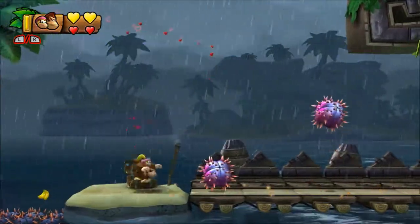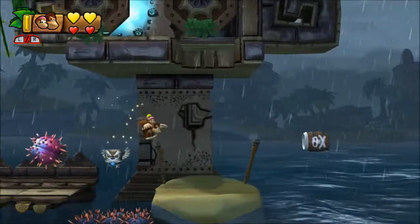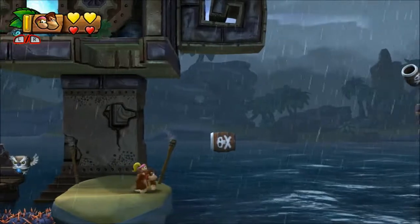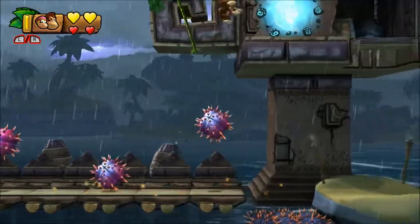In level 4-A Rockin' Relics, you'll find the seventh hidden exit. You can use Cranky Kong to bounce off those spiky balls, or head forward, wait for the owl to be at its height and bounce off him, then swoop up with Dixie Kong. Head through the secret portal to the secret goal barrel which will unlock level 4-B.